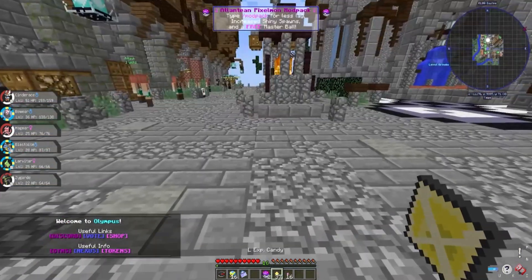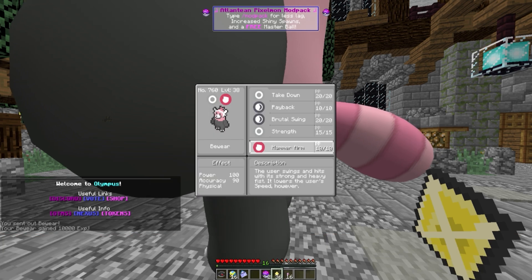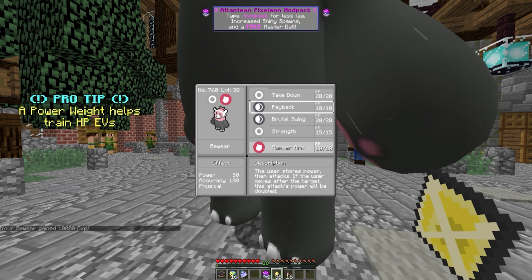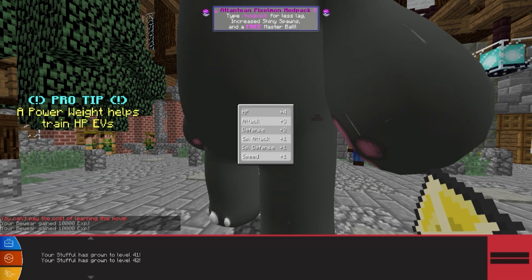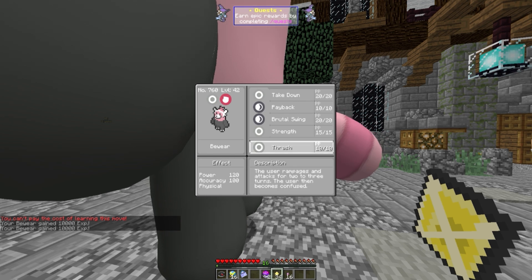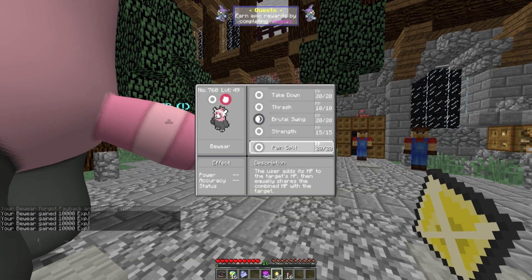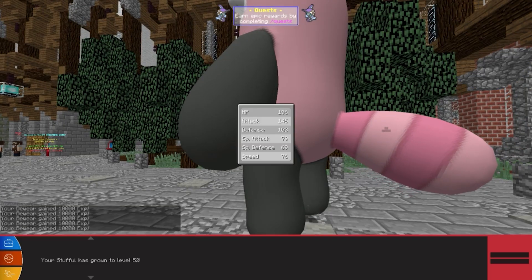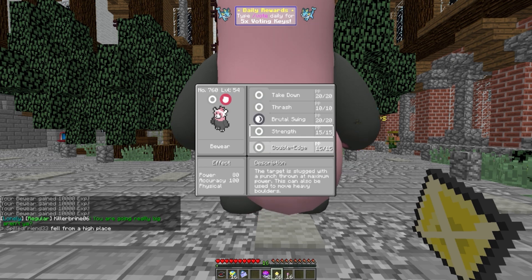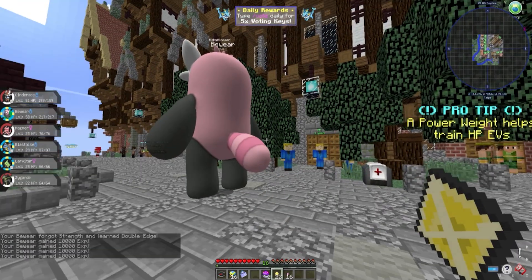Here we are right where we left off. Let's throw down Bewear and keep leveling them up. Hammer arm — yes! Wait, not strength. Which one to get rid of? We can get rid of Payback. Okay, at least we got that move. We don't want that — we want high damage. We need this guy to be my main attacker, my beefy Pokemon. This is actually a good move.